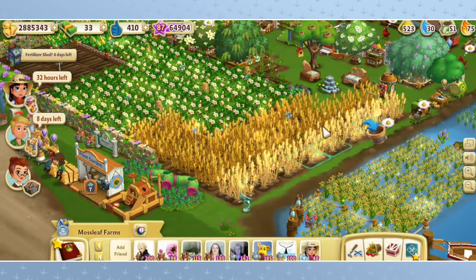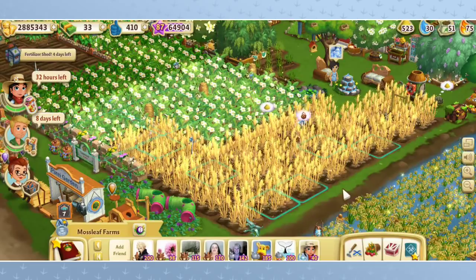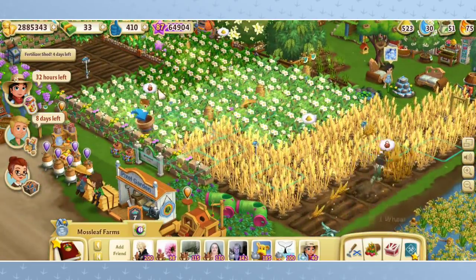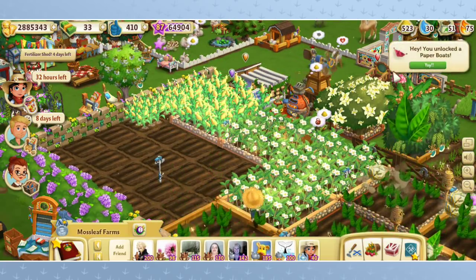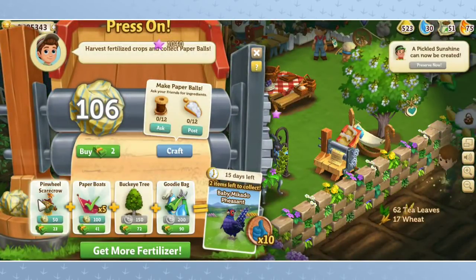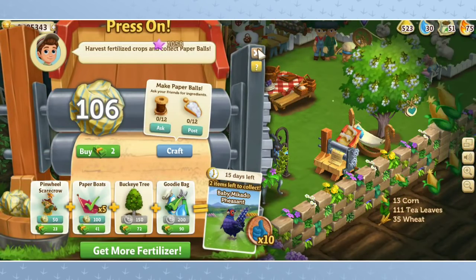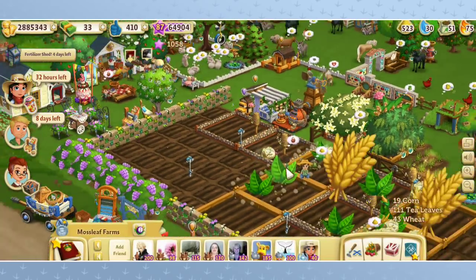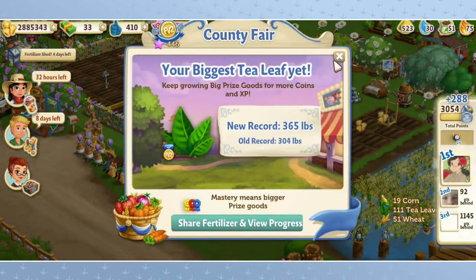Let's begin by clearing out our fields in preparation! After we adopt our little itty-bitty cute kitten, we're going to need to do some work here. Now the family is pitching in to come and start farming everything up! And we have enough for paper boats — we can get more paper boats! You don't actually have to get everything before you can start getting repeats of these items — good to know! We gathered up a bunch of tea, which is actually going to become food for the animals, and our biggest tea leaf yet — a record 365 pound tea leaf! Lots and lots more paper balls, which we can turn into adorable little paper boats later.